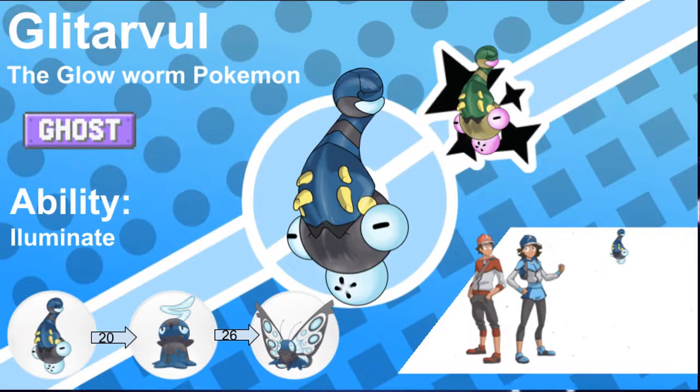Glatarval, the Glowworm Pokémon. These Pokémon are highly adaptable and have invaded many foreign regions via long-distance vessels. Tripura is, however, their home region. They use their ghostly lamp to attract prey, but are often overwhelmed by the would-be prey in this juvenile form.